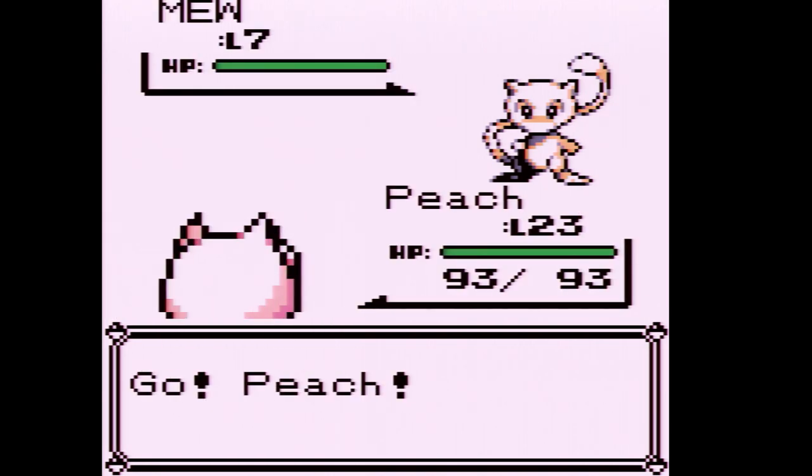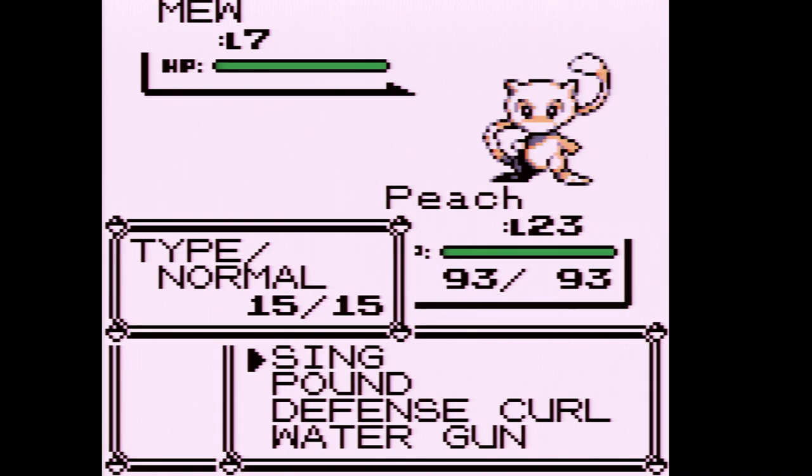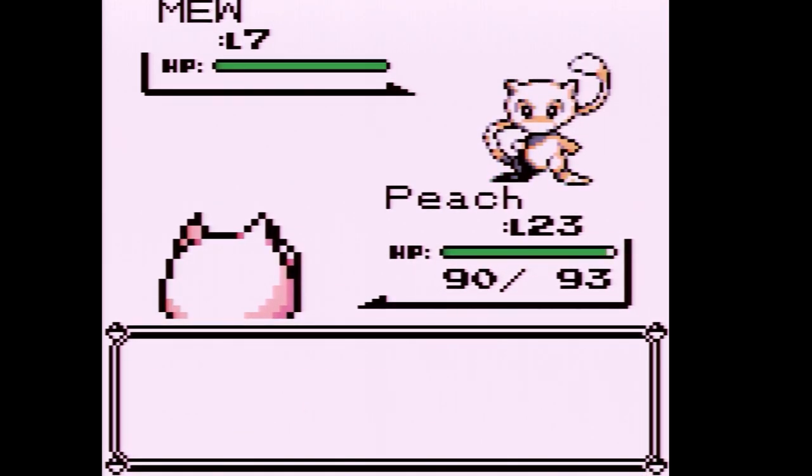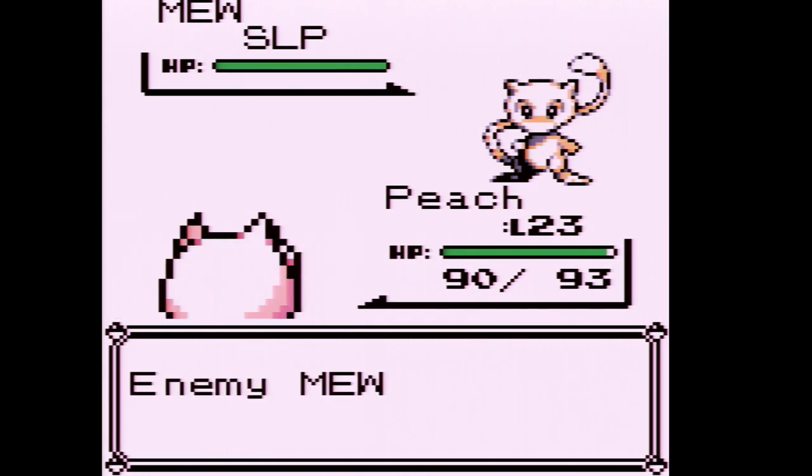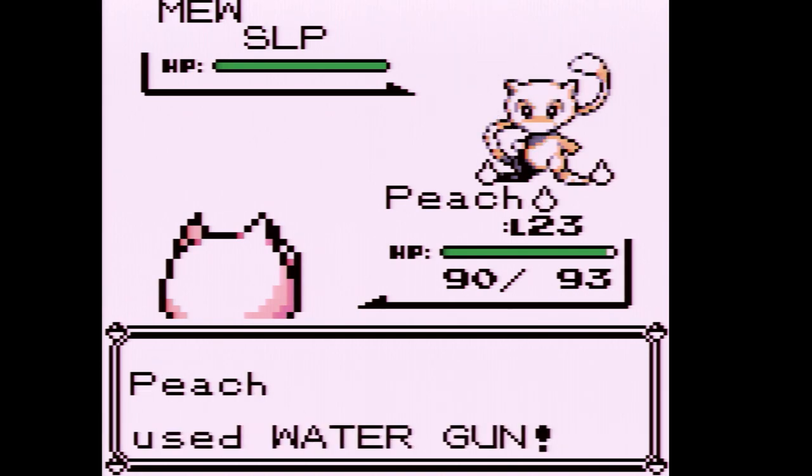My strategy to catch Mew is to use Sing, put it to sleep. Because it is fast, we're going to try Water Gun a couple of times. Mew has really high Special Defense, so if we just pound it, it's going to get taken out. We just have to be very careful how we approach this. We can do another Water Gun.